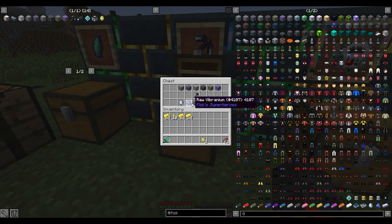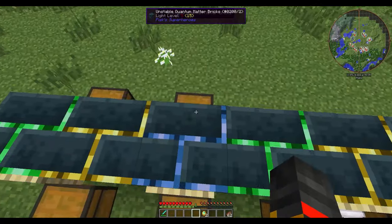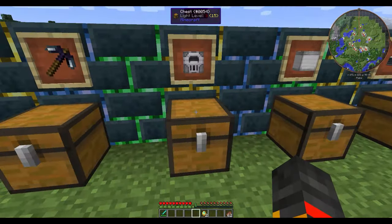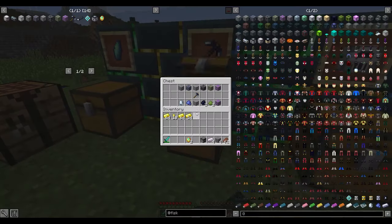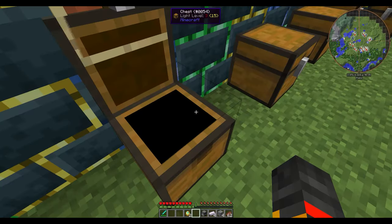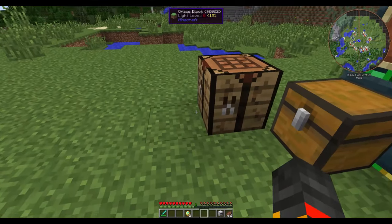Once you get those ores, you'll need a lot of Tetridium Gems as well as a few other things. What you want to make next is the Alloy Smeltery. For this you will need Titanium Ingots, which you get from just melting Titanium in a furnace. Put it together like this and you've made the Alloy Smeltery.